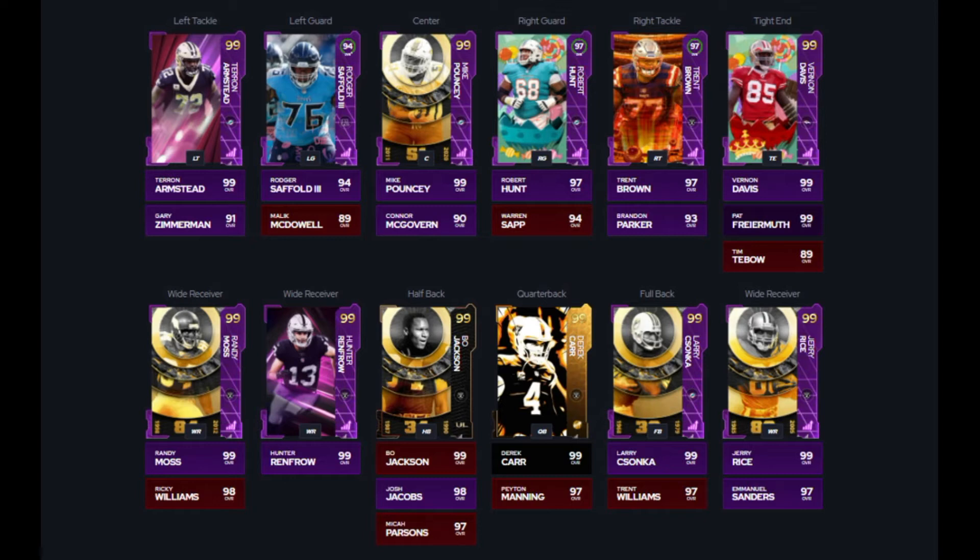Starting off with our offensive line, we have 99 overall Terron Armstead at left tackle. We got Roger Saffold, 94 overall left guard — he's really the only weak spot on the team, but he gets plus three to speed, acceleration, and strength, which is really important for a lineman, plus agility and jumping. Because he gets all AFC team chemistries, he gets a plus three boost. Then we got Mike Pouncey 99 overall center, Robert Hunt 97 overall right guard, and Trent Brown 97 overall right tackle — really solid offensive line.